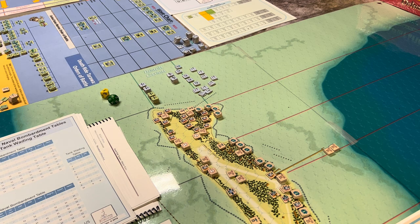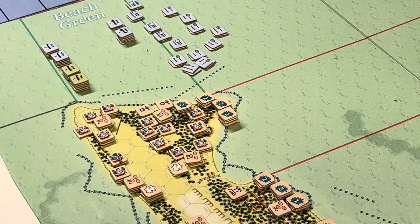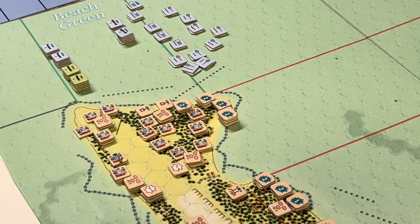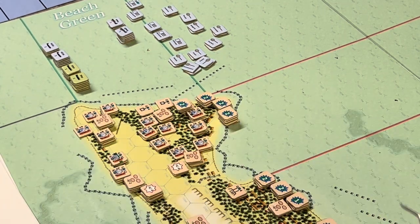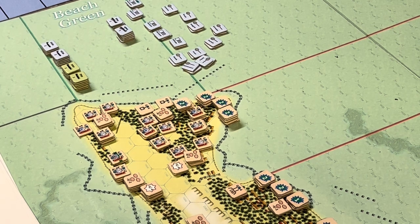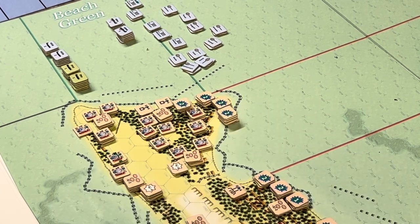I'm gonna zoom in just a little bit so you can see some of the suppression markers. Not a whole lot to do with the Japanese - I've got really no reason to move them, got no idea where the Marines are gonna land. Normally this would be their operational part where they could move, shoot, do assaults, etc. We're gonna immediately go to suppression recovery, which since nobody's adjacent, all these suppression markers are gonna come off.